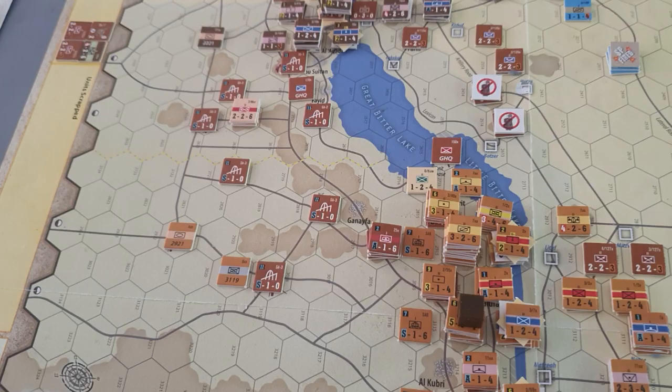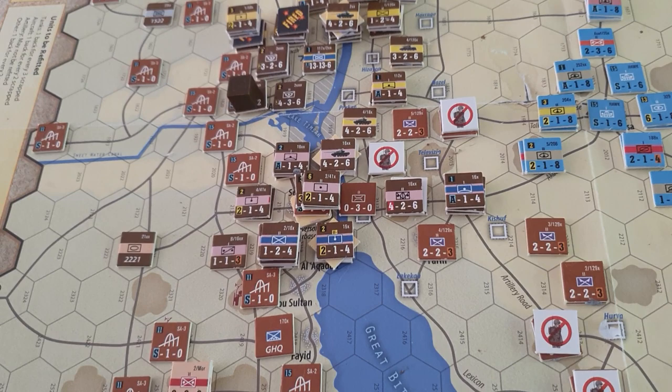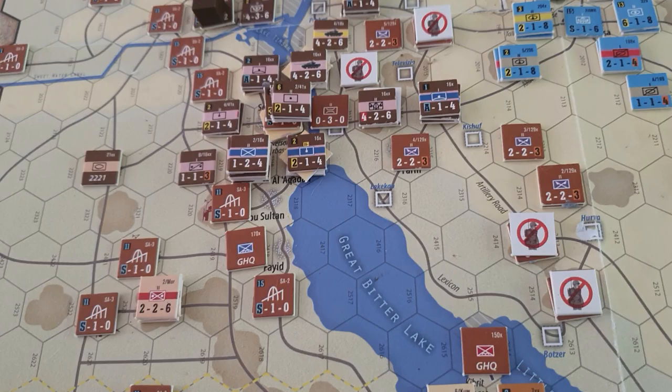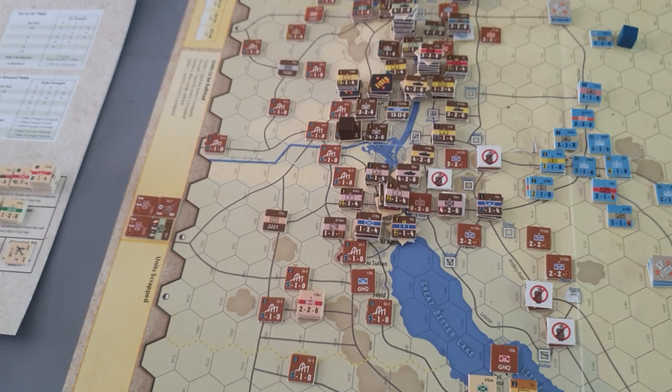In terms of operational points, they spent two more to put two more bridges up, bringing them up to their maximum number of HQ bridges. They also activated a couple of armoured brigades as well to support the main attack.